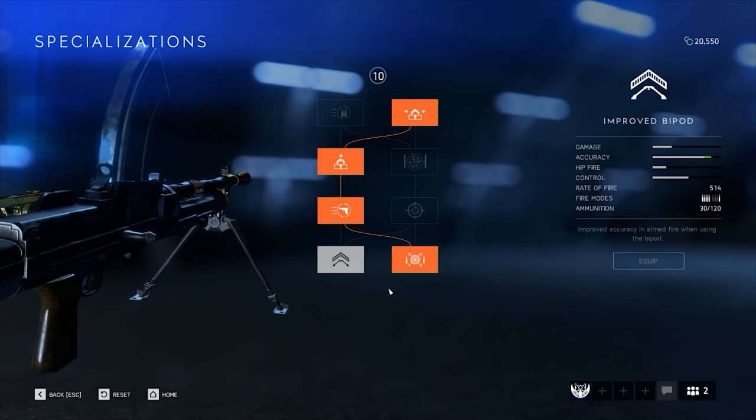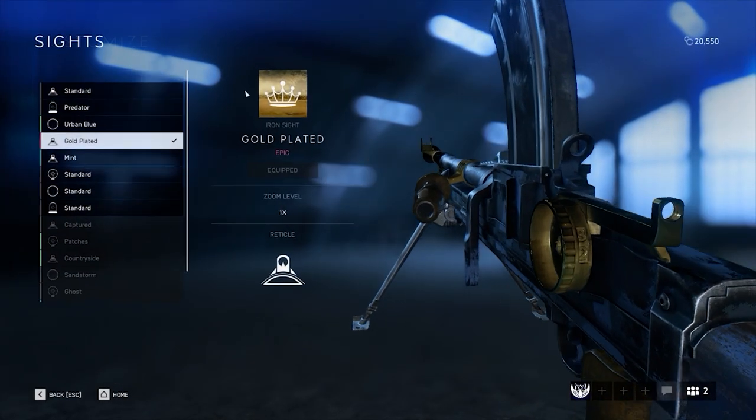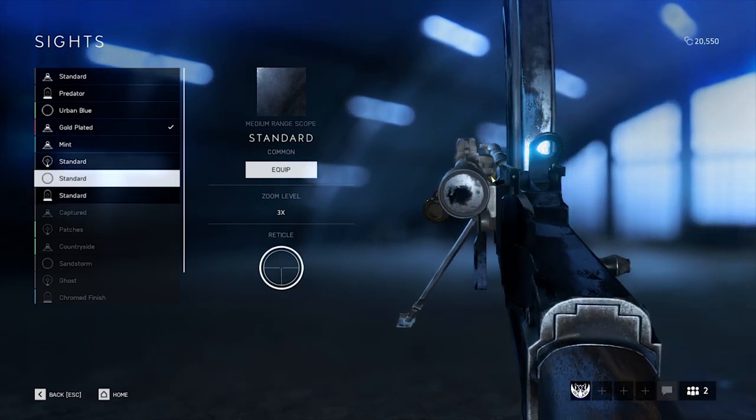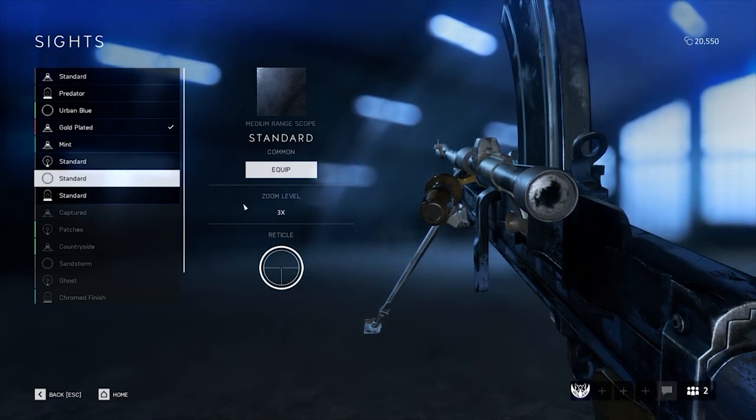The optics you can choose for the Bren Gun all work more or less fine. The 3x scope is actually a very good choice for the Bren Gun, as the weapon's recoil is minimal, specifically with the second setup and the bipod deployed. Additionally, your engagements are medium to long range, which the 3x scope excels at. I would definitely recommend taking it, or at least trying it out.